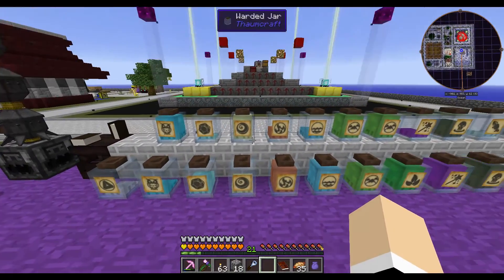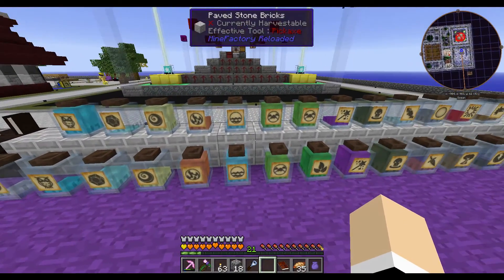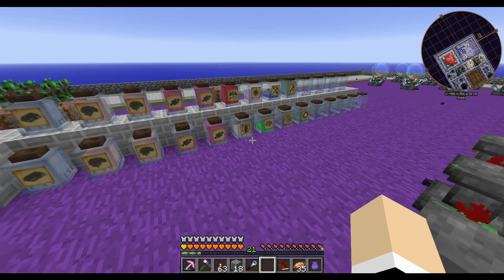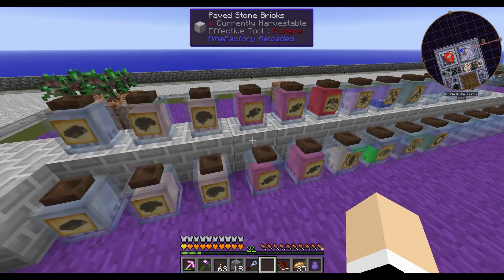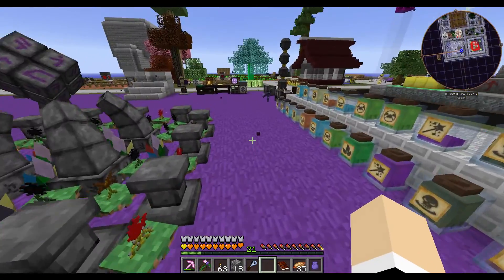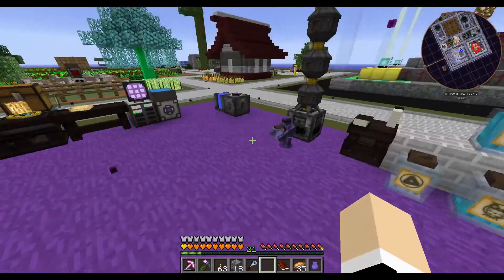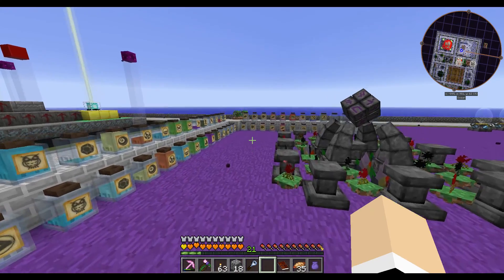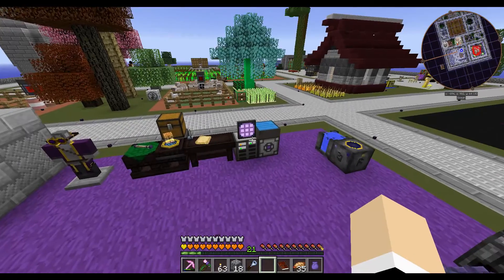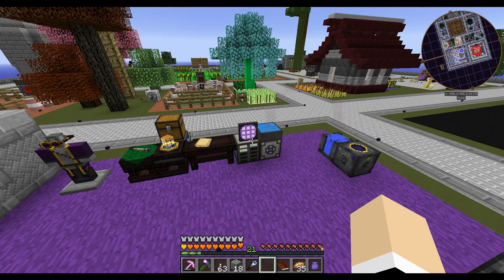I arranged the jars so that the same ones are next to each other, so I know at a glance how much I have of one thing. Like the brain things — I've got four jars of those. I don't need that much but I have that much. This is the setup I'm going for until I can get the ME system — the Thaumcraft ME system — up and running. I'm gonna need to have my son help me with that because I don't know what things are called easily.